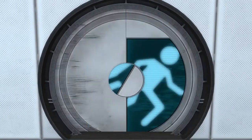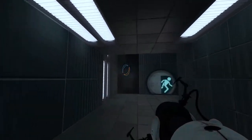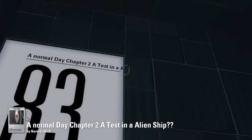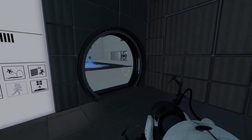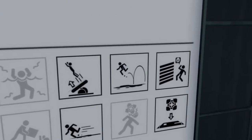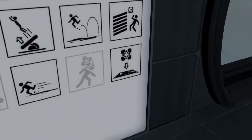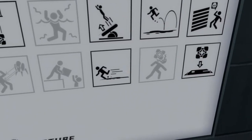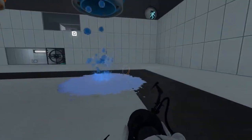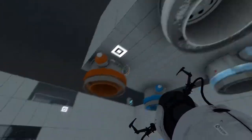Let's go do the second part. Here we are at A Normal Day Chapter 2. I believe it says 'a test in an alien ship'. We're going straight to chapter two because chapter one was confusingly simple. This features tubes that will deliver cubes, faith plates, bouncing, deadly deadly laser death walls, buttons with cubes being placed on them, and speed gel. We've got the gels — cleaning gel, bouncing gel, speed gel, and the white portals-anywhere-you-want type gel.